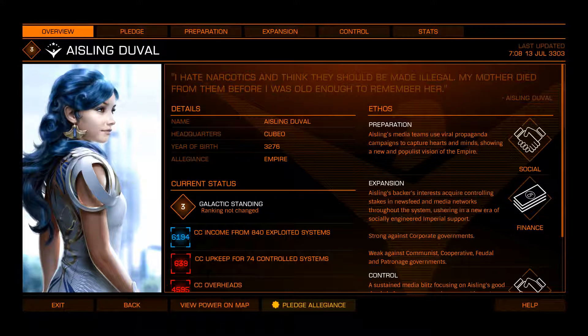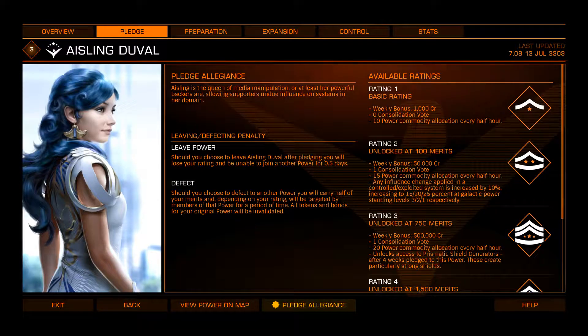Aisling Duval. Anybody here read Battletech? She's like 31st century Catherine Steiner — not Katrina, Catherine. Calls herself the People's Princess. Very much against slavery and narcotics. I'm going to get space diabetes just listening to her talk half the time. When she isn't going through social events, which are thinly disguised subliminal mind control experiments — look it up: Paynite visors, sound and light shows to invoke emotion and certain feelings. Yeah, mind control.